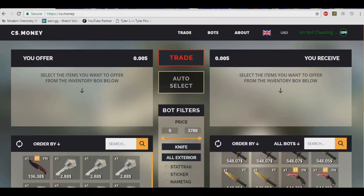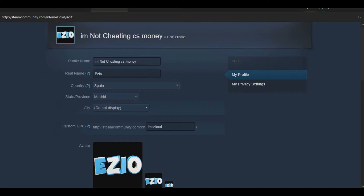Here is my StatTrak gut knife Doppler Phase Two — it's pretty nice — and here is twenty dollars worth of keys. Before we start, I want to let you know that you're gonna have to change your Steam name. All you gotta do is put cs.money in your name. That's what I do.